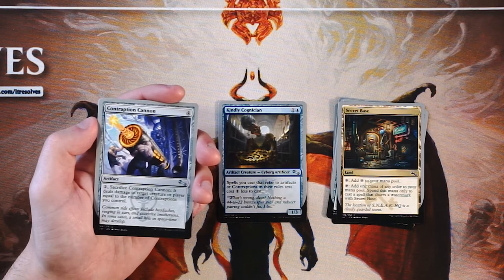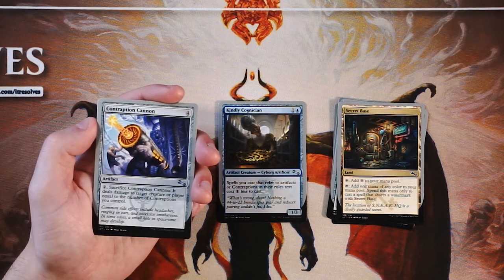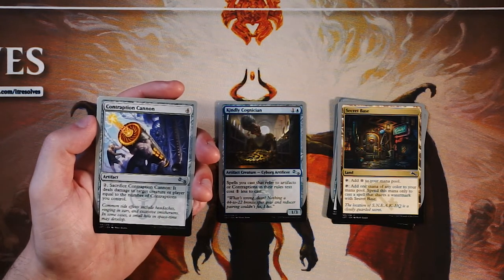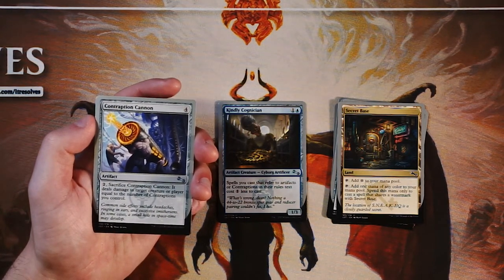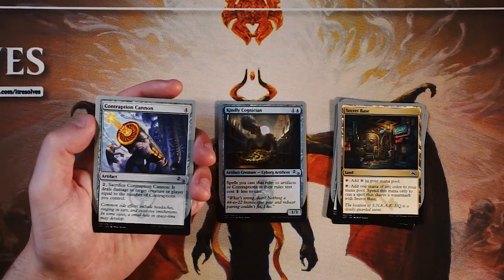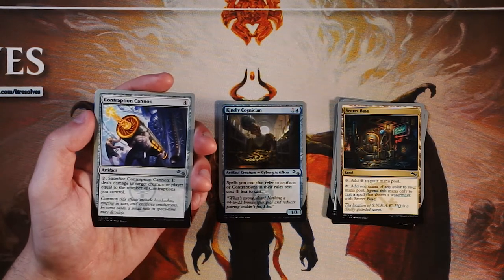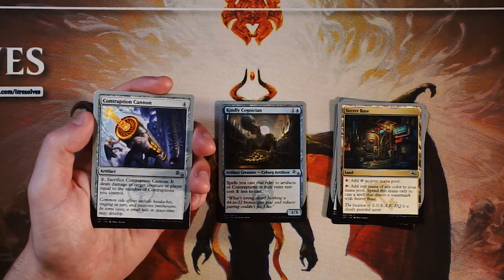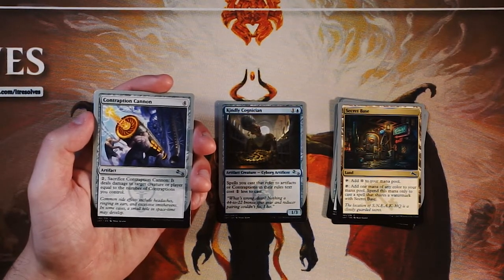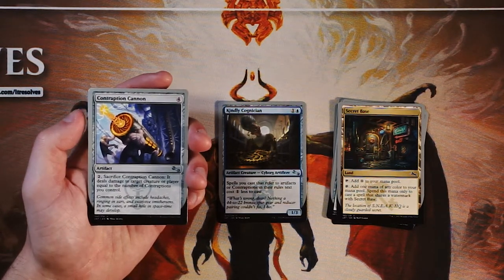Contraption Cannon is an artifact for four of any color. You can pay two of any color and sacrifice it, and it deals damage to target creature or player equal to the number of contraptions you control. Interesting card — it's a little expensive, but it can deal a lot of damage, and the fact that it hits a player as well is quite nice. You could technically win the game off of this if you just have a ton of contraptions. But it is pretty big on the investment side — you have to play four mana first, then pay two more mana, then sacrifice it. That's a lot that adds up. I don't know that I love it over some of the other cards we have, but it is pretty strong because you can straight up nuke somebody with it.